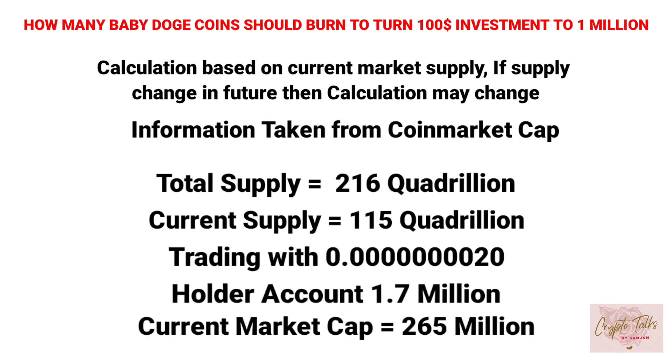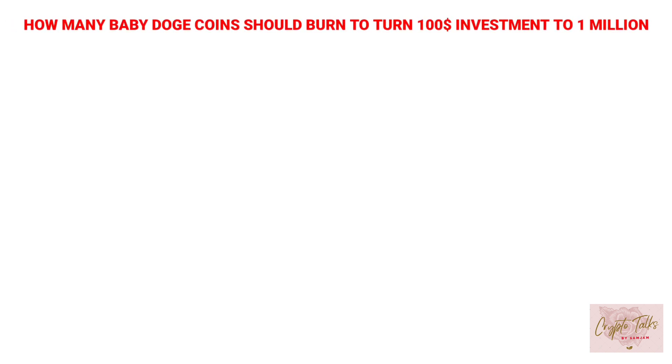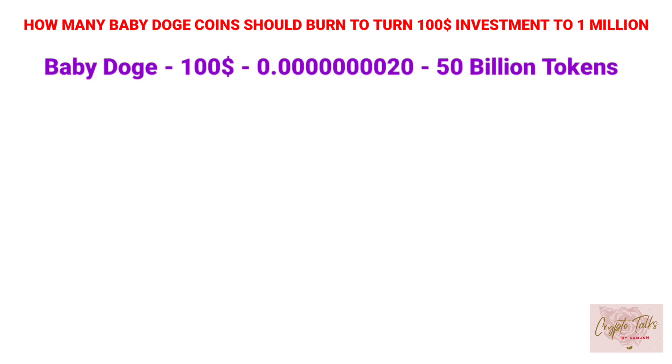The current market cap is $265 million. If you had bought Baby Doge for $100 today at $0.000000802, you would get 50 billion tokens. Let's take four scenarios.